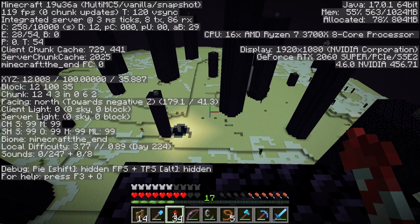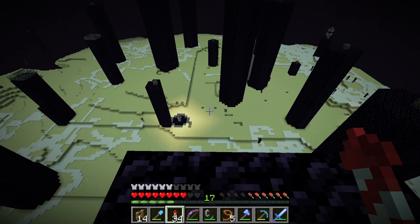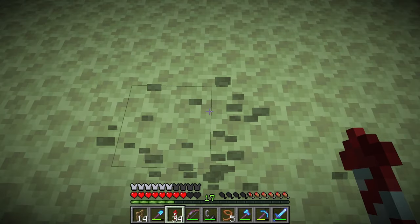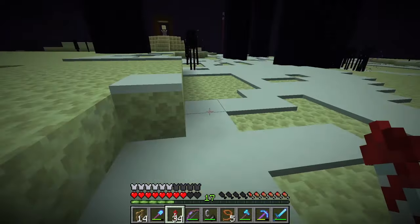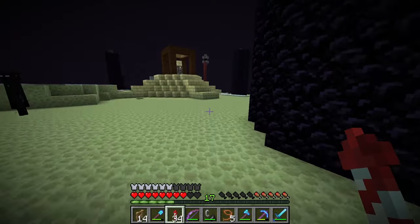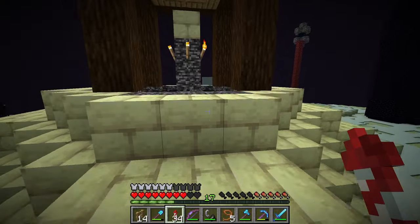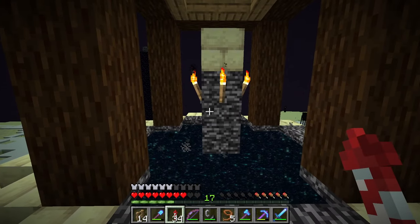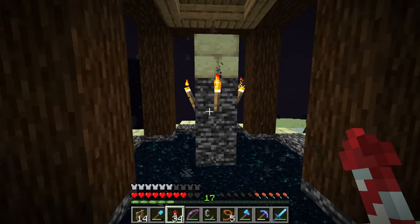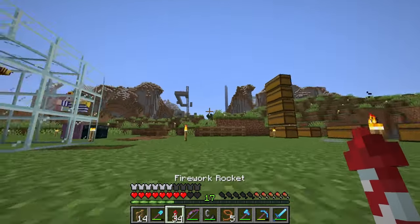I updated to 19w36a since we don't need the bees anymore, but there's another side effect to updating here and it's a pretty cool one. No fall damage! That's pretty cool, and it's essentially because game rules were turned to false — specifically fall damage, fire and lava damage, drowning damage, and phantoms. Pretty good patch if you ask me.